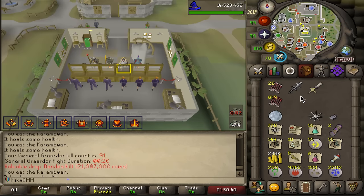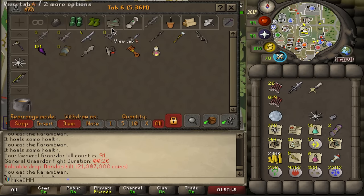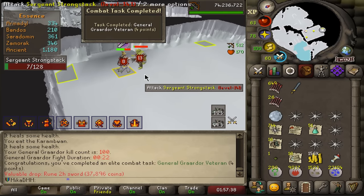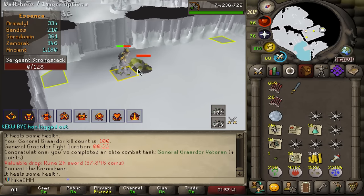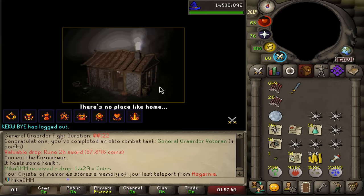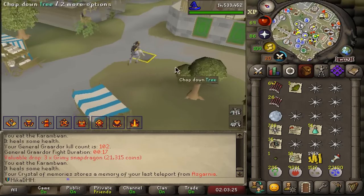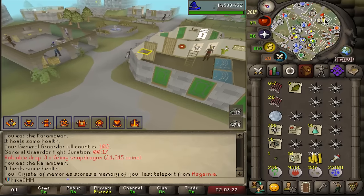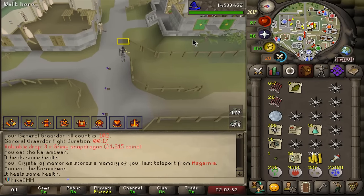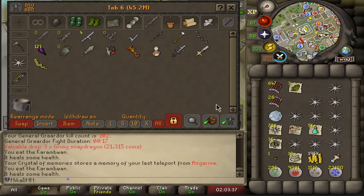We're going to equip the Bandos Godsword, even though it's not points right now. After I equip all of my Godswords it will be points. At 100 kill count, the bolt specs sound incredible since I'm landing all of them. From here on out I'm not really getting any points until I get a Bandos chestplate. Now that we have General Graardor KC over 102, I can always return in the future. I do have a Torva body in my bank, so there's no real reason to stay.